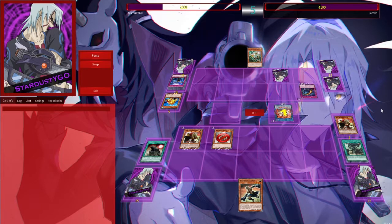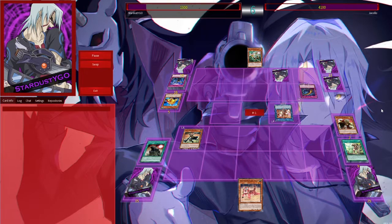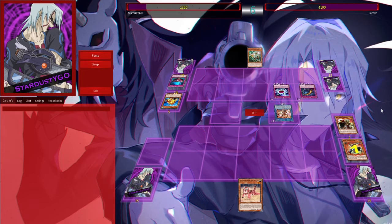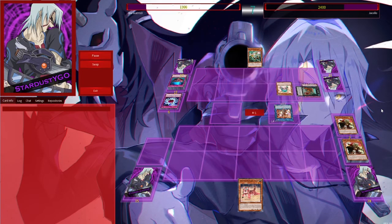He just activates some traps to nuke the field and attacks directly. Now I'm kind of in a situation where I can't out this field. Field spell gone, nukes the field. I saw the big boy, attack over one of his monsters again, but it's just not gonna be enough. It's a pretty close battle though. His monster is unaffected — that's why he runs the hybrid. He can't just bomb me without bombing himself. And he takes the first match.